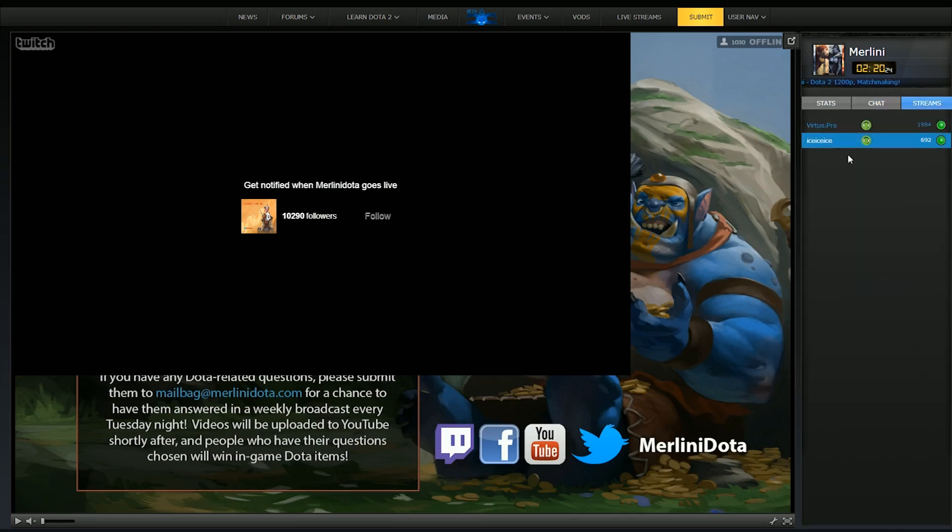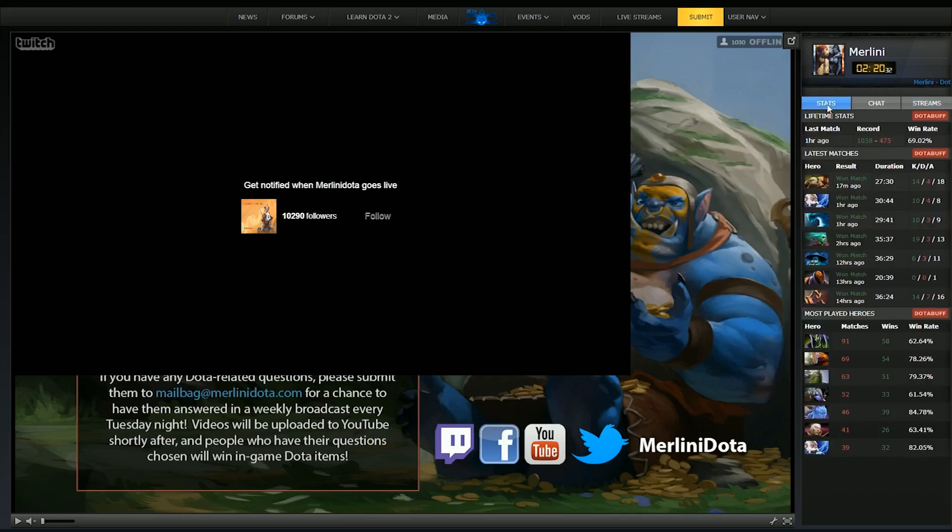Then the streaming sidebar on the right shows any online stream, so this functionality is exactly the same as with the ticker on the front page. And the stats — which I think is the coolest feature of this — showing any statistics based on the person's account. Now, some people don't have their stats enabled, and some people play on so many different accounts that there's no point in having the stats. For those people we disable the stats completely. But for Merlini, since he doesn't smurf — he's a cuddly guy — we have added his stats here. Most people have theirs enabled actually. So you can see his record, which is kind of ridiculous, and he's on quite a winning streak it seems.